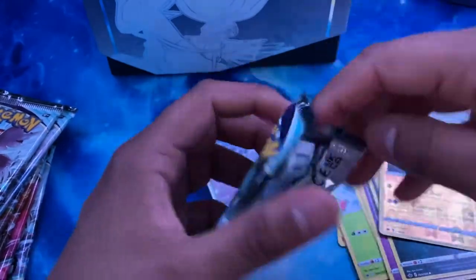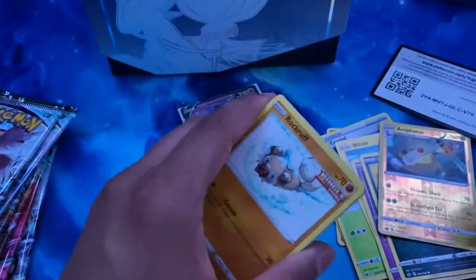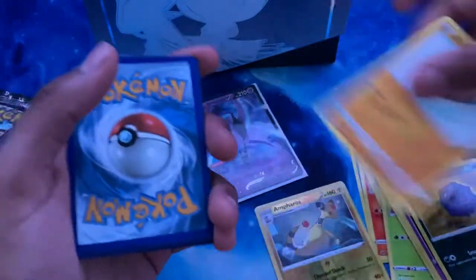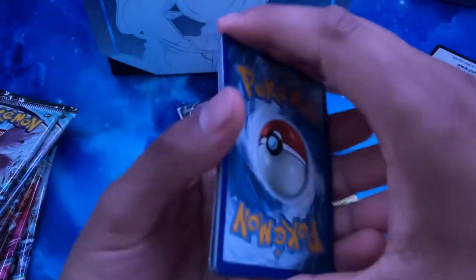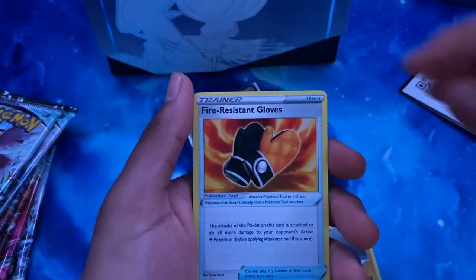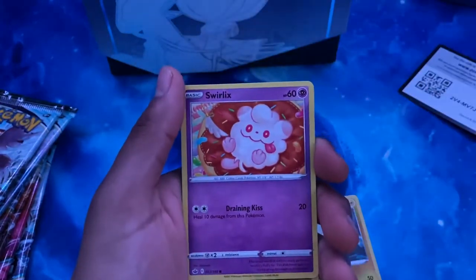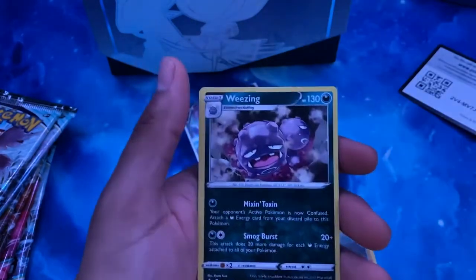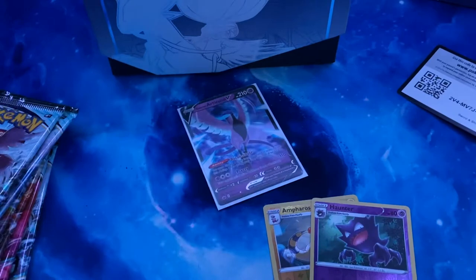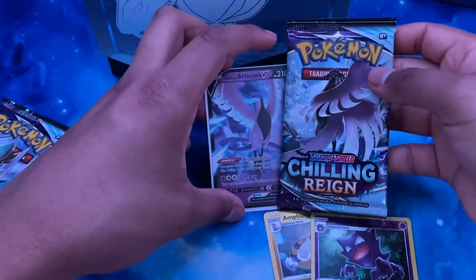I'm basically happy already just with that card. Maybe getting three of the birds — all three of them! This is the first pack cover. One, two, three, four — let's go with fire energy, grass energy. We have fire-resistant gloves, Gastly, Porygon, Haunter reverse rare, and Weezing is our rare. Next pack is going to be Articuno — the artwork is not the same but you know.